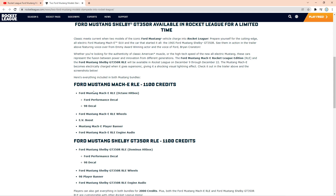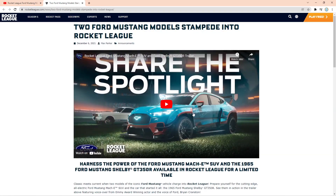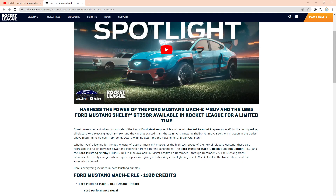The Ford Mustang Mach-E bundle comes with the Mach-E, of course, and it's got an Octane hitbox. It comes with the Ford Performance decal — you can see it's sort of blue and orange with the Ford decal on there — an EV boost, a Mustang Mach-E player banner, and a Ford Mustang Mach-E RLE engine audio. So it's going to sound pretty darn cool. And it comes with the wheels that you see there as well.